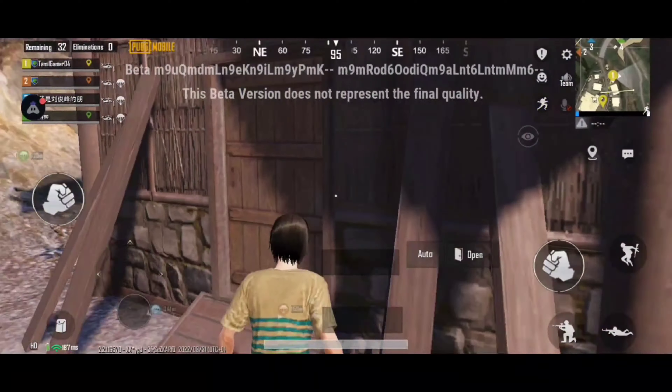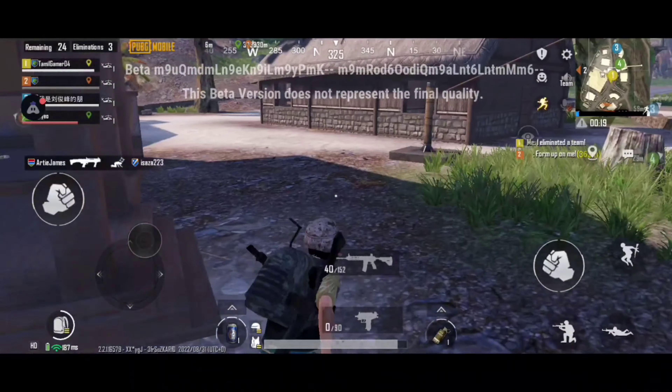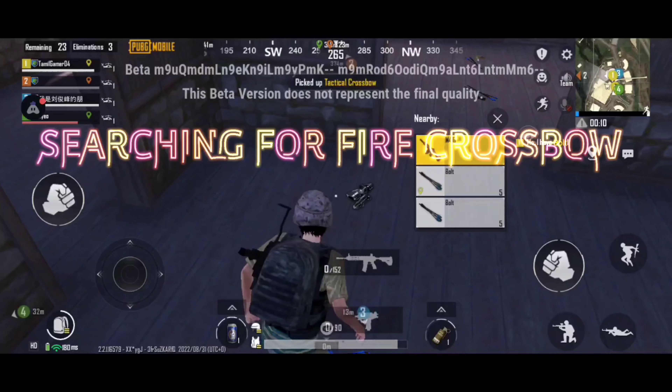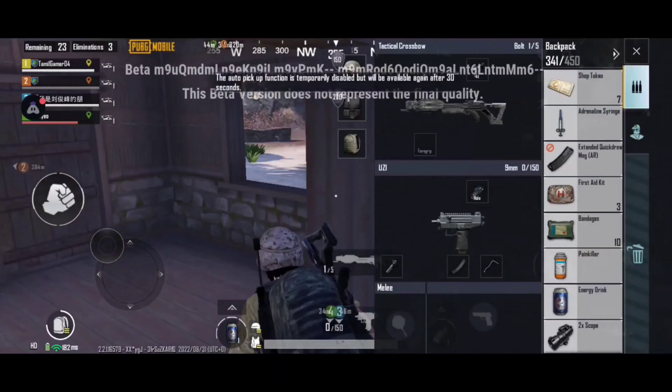There are flames and fire crossbow. We have to edit it for 5 minutes. We have to edit ammo and fire crossbow and bullet.